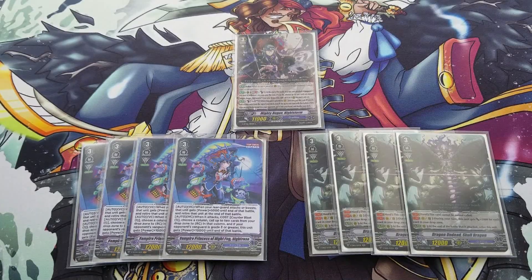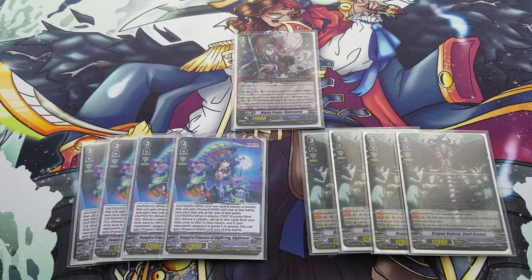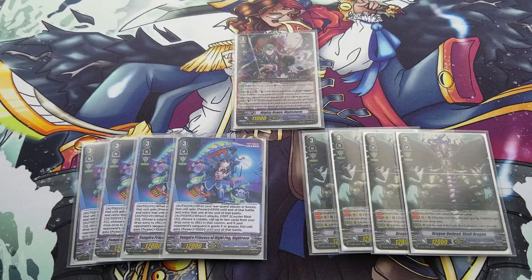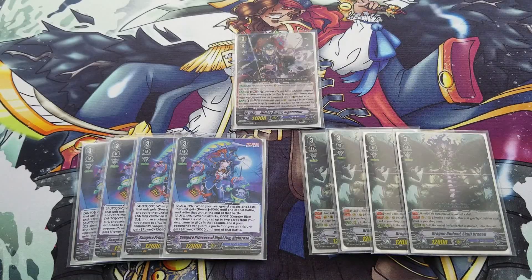Nightstorm is still our attack extender. He's GB1 — at the end of the battle if it's hollowed and attacks the Vanguard, you can counterblast one and call something into another circle. That's really how you get to 4 attacks. If you call Columbard, the new one, you can actually get to a 5th attack. And then of course, going into Night Rose you can go farther than that. You just need the counterblast to keep extending.